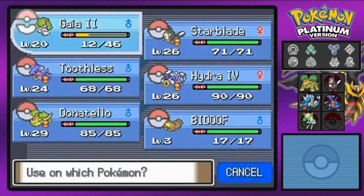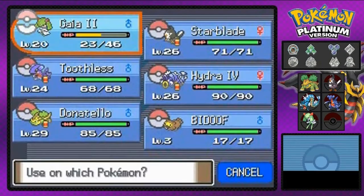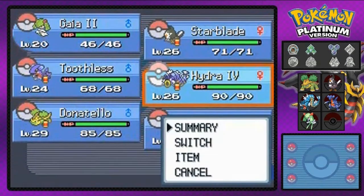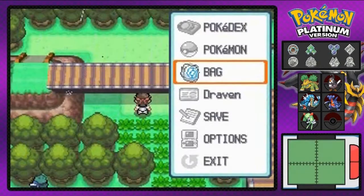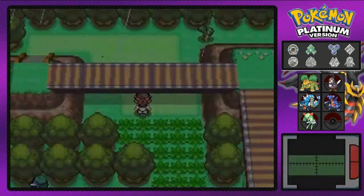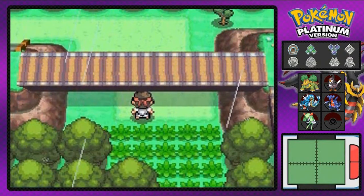We gotta use a Revive on our Curlia again. That's always nice. So we're gonna switch out Pokemon. I've been meaning to do this for quite some time, but I have to give the experience here to my guy at number two, because right now it's not showing much. It's at level 20, and going into Route 215 we're getting our ass kicked.